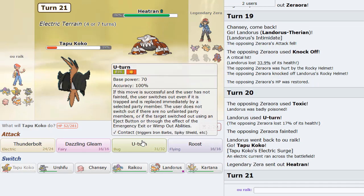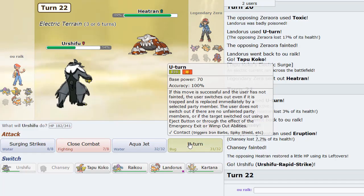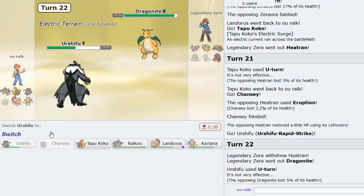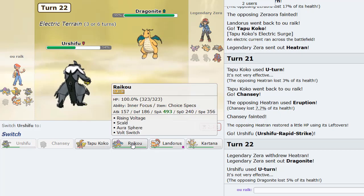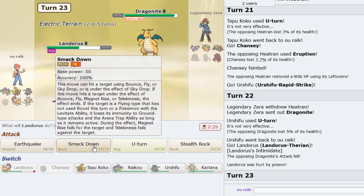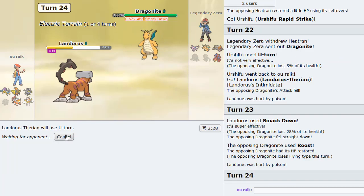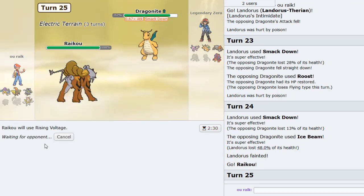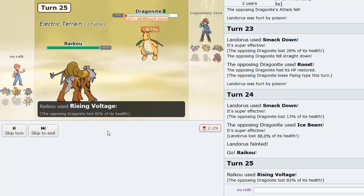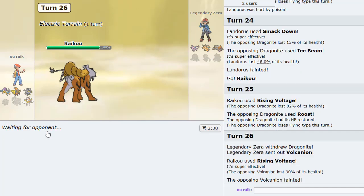Heatran comes in now. I think we U-turn out and sac Chansey, then go Urshifu and U-turn out. As Dragonite comes in, we pop the Multiscale. We need to get this thing grounded so Raikou can put in work — so we Smackdown here. Then we Smackdown again. Then we go Raikou and Rising Voltage. I think something dies now. That Dragonite lived — that's a full SpDef set. Volcanion is dead, and Espeon is dead too.